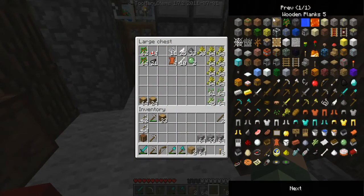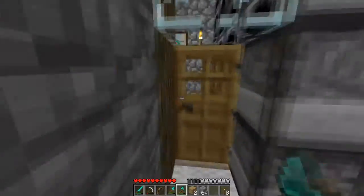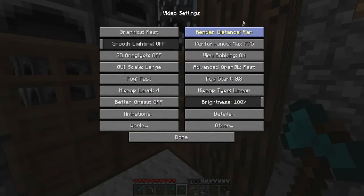Like, we have dirt, cobblestone, wood, stone, logs, sand, gravel — is there sandstone? Yeah, there's sandstone. I could use sandstone, that'd be kind of cool. There's lapis and obsidian. I mean, there's not as many building blocks, so generic building blocks are very limited. In fact, I need to go cut down some trees.